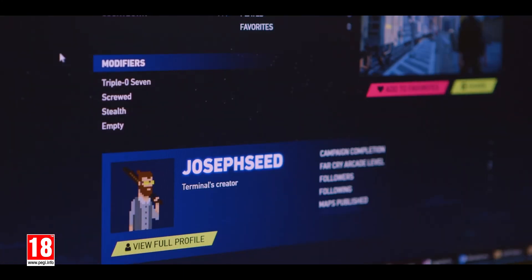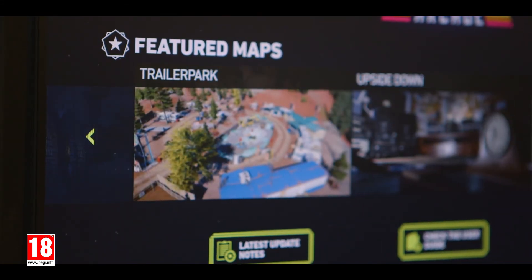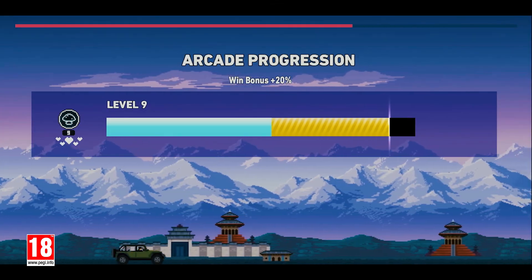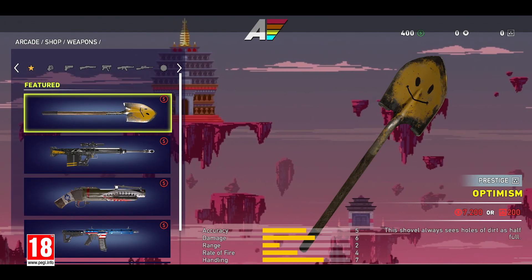You're able to follow other map makers. You're able to favorite some maps. You can make a kind of playlist, basically. By playing Far Cry Arcade, you can earn game money and perk points, and then you can take those back into the campaign and spend them in the shops and buy the perks that you want.